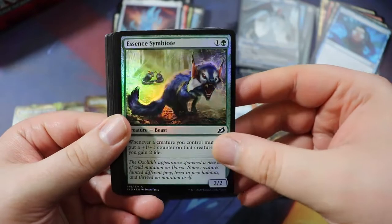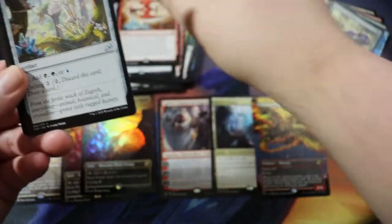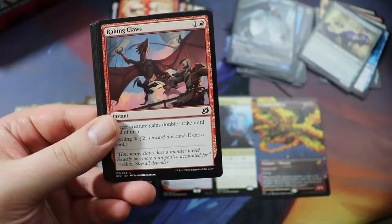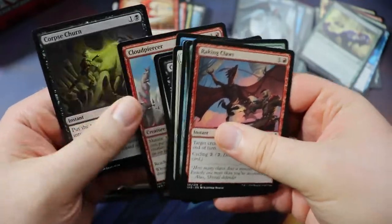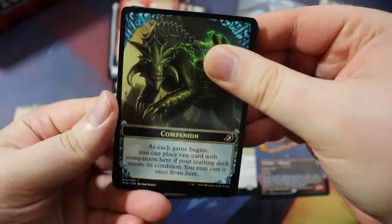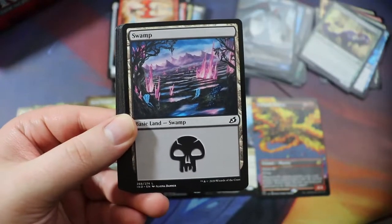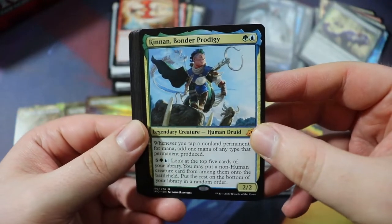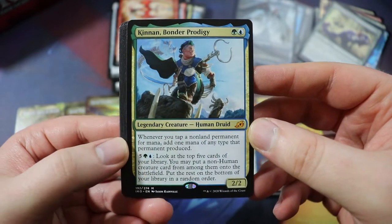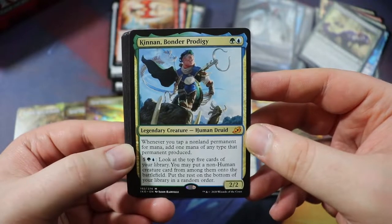We have a foil common Essence Symbiote — could make the deck actually. Mythos of Vadrok — pretty cool. Zagoth Crystal. Back for More — once again, probably make the cut. Boltfall. We still have a decent chunk of cards left. Haven't gotten a lot of mythics — basically just gotten Nethroi and Lukka — so we could definitely use some more mythics. Kenn, Bonder Prodigy — one of the best mythics in the whole set. People are already complaining about this in Commander. It's a 2/2 for green-blue, human druid — whenever you tap a non-land permanent for mana, add one mana of any type that permanent produced.